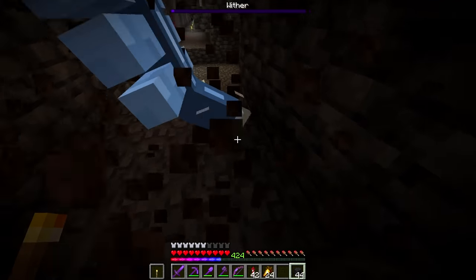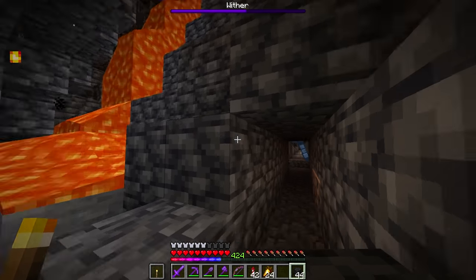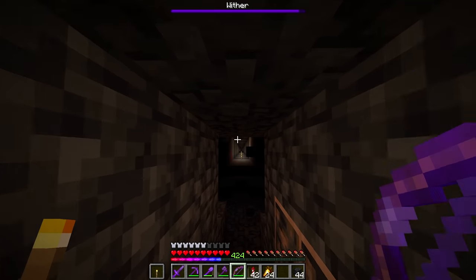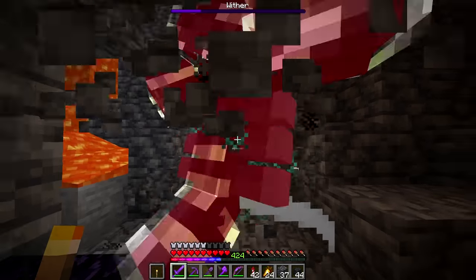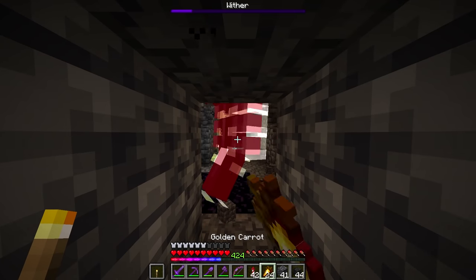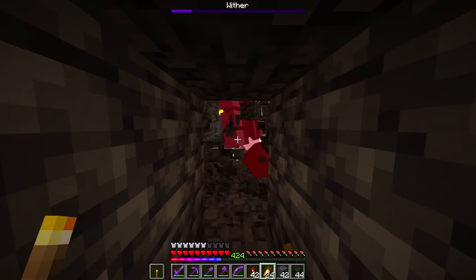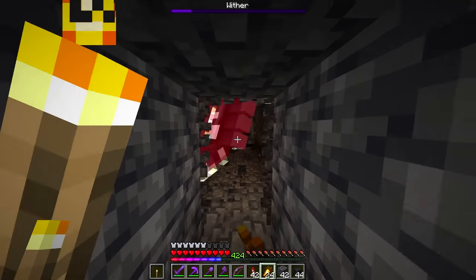Spawn in the wither like that, wait until he is ready. And then all you have to do is get the wither into melee mode — which he's now in. Get him a little bit lower. Now what you want to do is just repeatedly hit the wither like this, and it's just instant mining blocks. It's going to drop the cobbled variant of the deepslate.